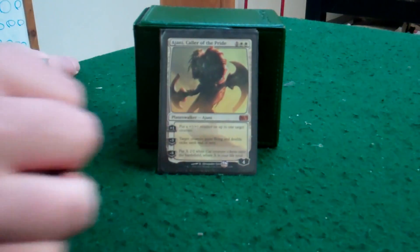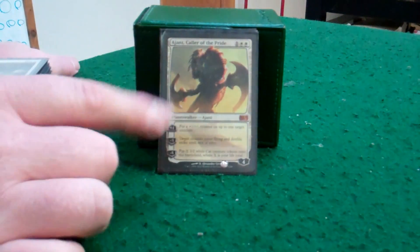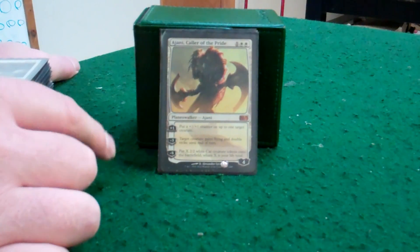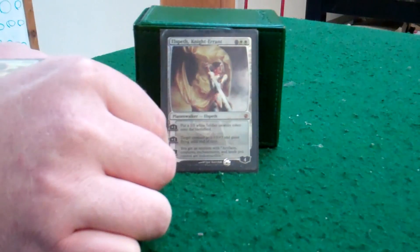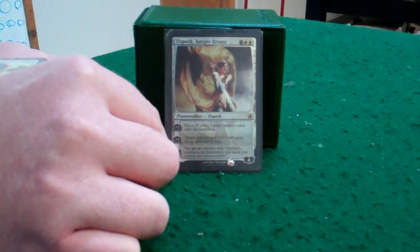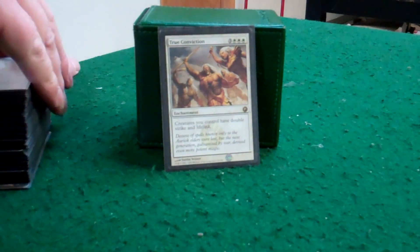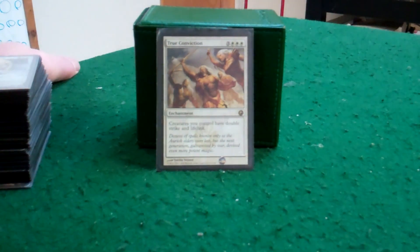Ajani — he's in there mostly for the plus three / plus three and flying, or double strike. The second ability. I plus him up every now and then just to give Kemba plus one counters. The double strike is what helps with Ajani keeping the deck. Elspeth — she's hard to get up there, but she's in there for the indestructibility. Having a bunch of artifacts in a Kemba deck that are indestructible makes victory almost sure. And then True Conviction — nothing worse than double strike lifelink.